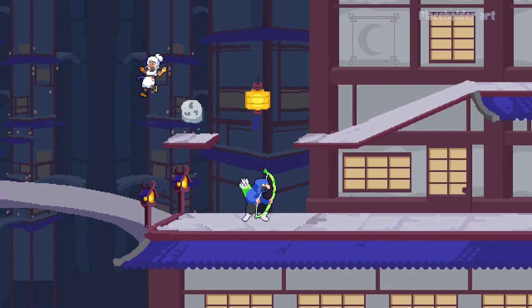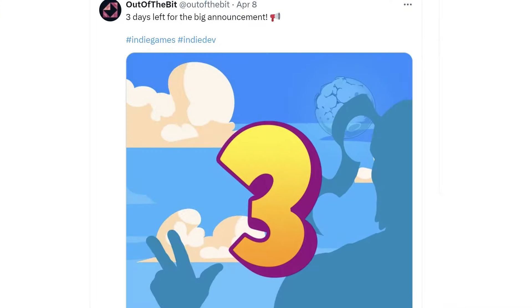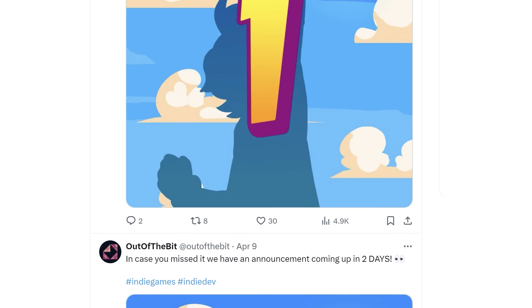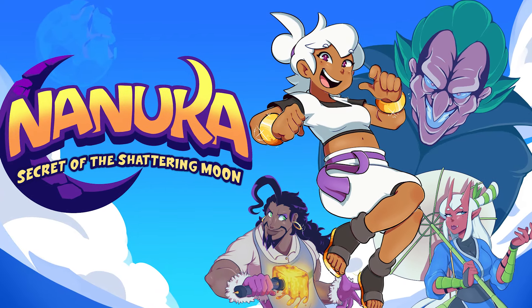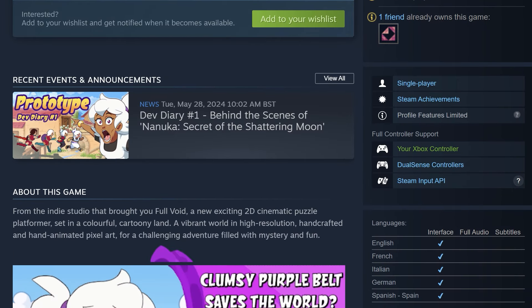For us as a small indie studio, marketing is super important. It's how we get our games noticed and build excitement. Before announcing our new game, we made sure we had everything ready. We worked on key art, a logo, a teaser trailer, and of course the Steam page to direct everyone to.